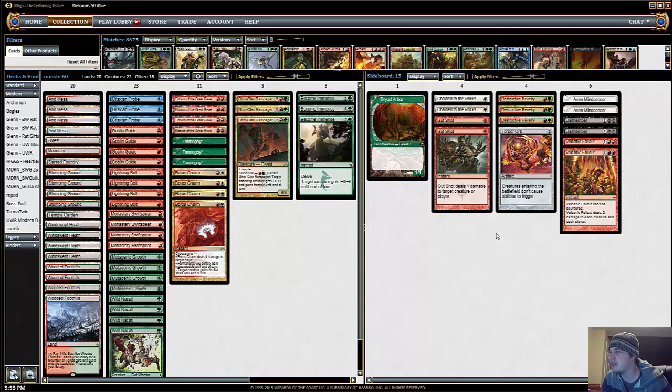For little creatures, like for Blue-Red Delver, we have some Gut Shots and some Volcanic Fallouts. Initially Strout just had a bunch of Gut Shots and Searing Blazes, but that was the one aspect of the deck I didn't like very much — those could be dead cards in certain matchups, whereas Tarmogoyf is not. Tarmogoyf is just a threat.